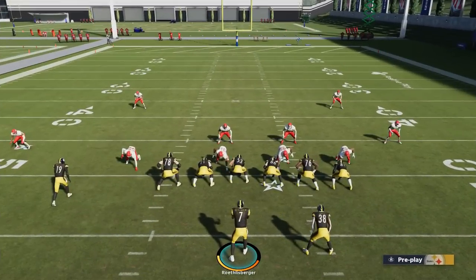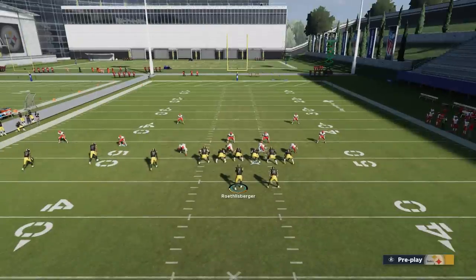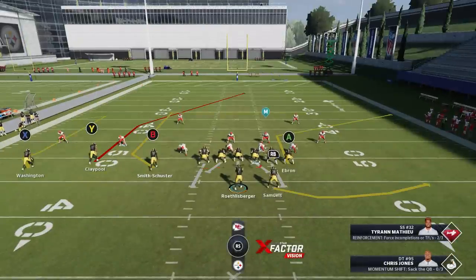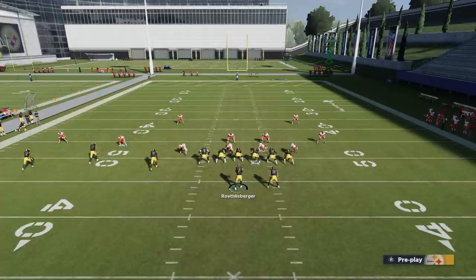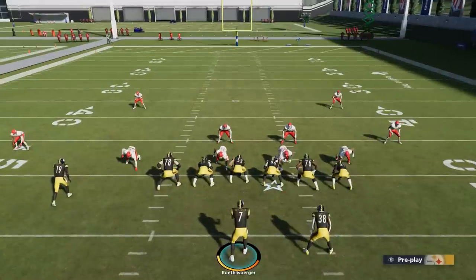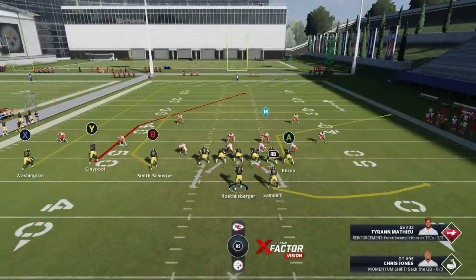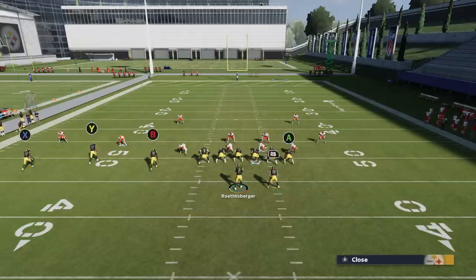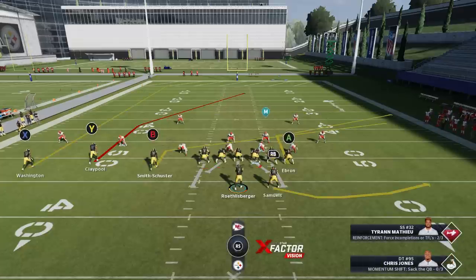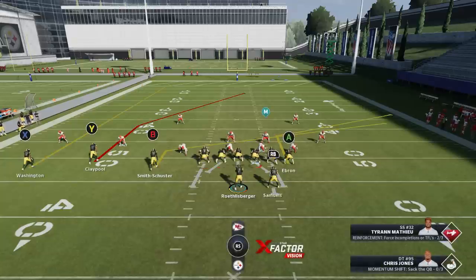Cover 2 is probably one of the easiest ones as far as this play is concerned. You have to read the defense a little bit, but it's not too hard. Typically, when you have two high safeties, the DBs are five yards off the line of scrimmage — that's a Cover 2. You can see the B route here is completely uncovered. All you really have to do is streak the X route — that's just to pull that safety on Claypool's side out a little bit. Against the computer, do something like a slant to occupy the user middle linebacker.